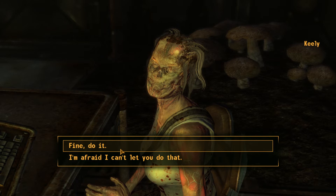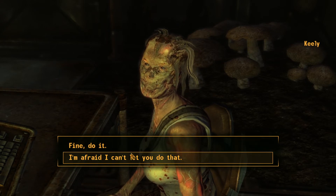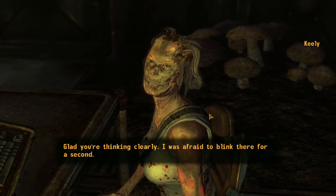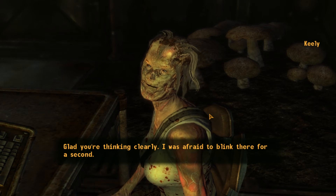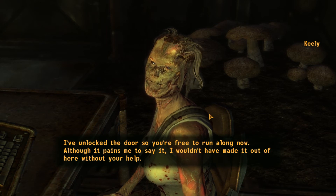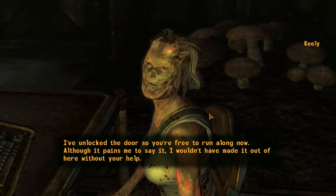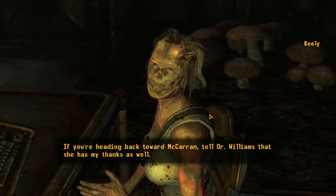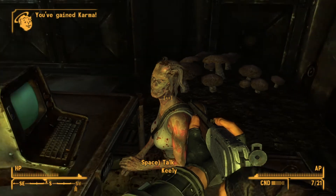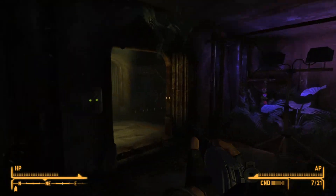I don't really know what the best option to do is here, because I genuinely don't remember who I'm working for. Fine, I'll do it. Keely: 'Glad you're thinking clearly. I was afraid to blink there for a second. There - all done. That wasn't so bad, was it? I've unlocked the door so you're free to run along now. Although it pains me to say it, I wouldn't have made it out of here without your help. Tell Dr. Williams that she has my thanks as well.' Nice, so I got good karma for that - that was probably the best way to do it.